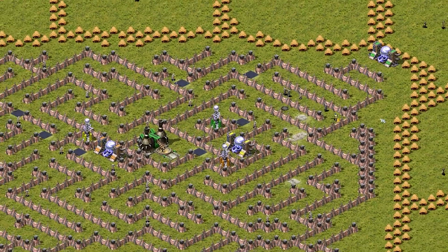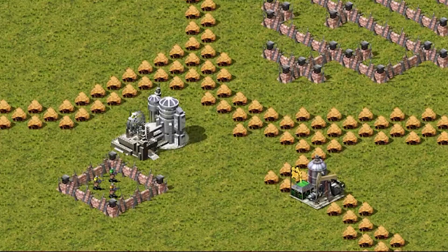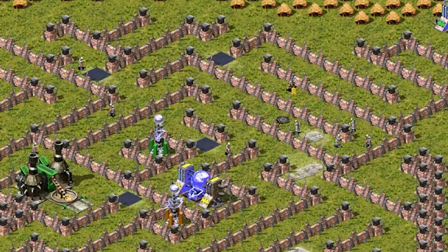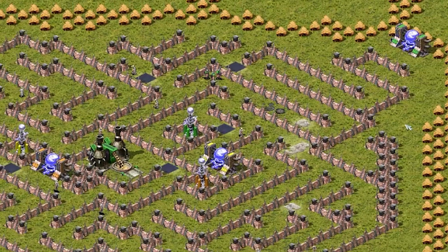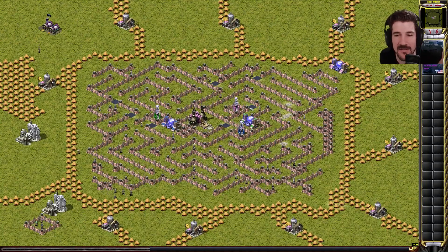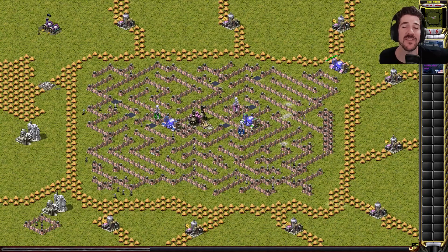He doesn't have his spy disguised, so he just lost a spy to a Tesla Coil. You need to disguise them as the three conscripts on the bottom left - you can disguise your spies. Tesla Coils do not kill through walls, but they do shoot over walls. Now they're disguised - but you need to disguise them as the enemy's team. That's what the three conscripts on the bottom left are for. He lost his sniper to the Tesla Coil. GG.